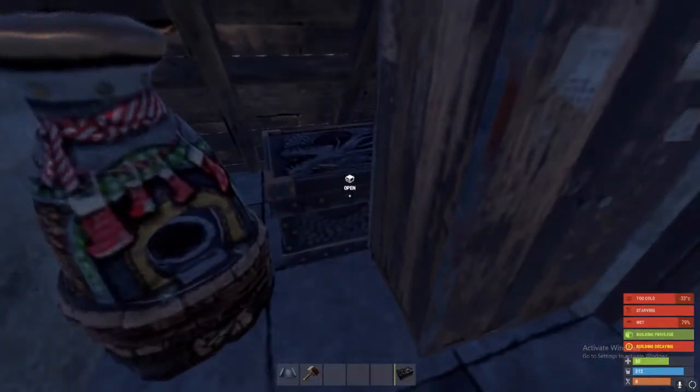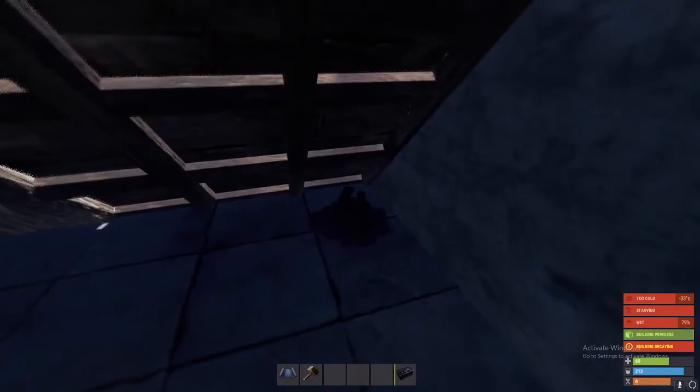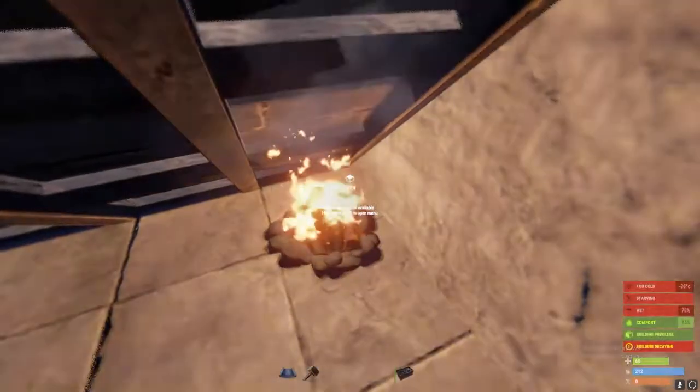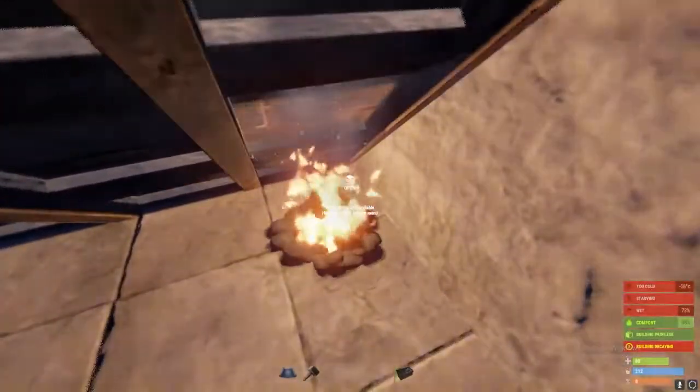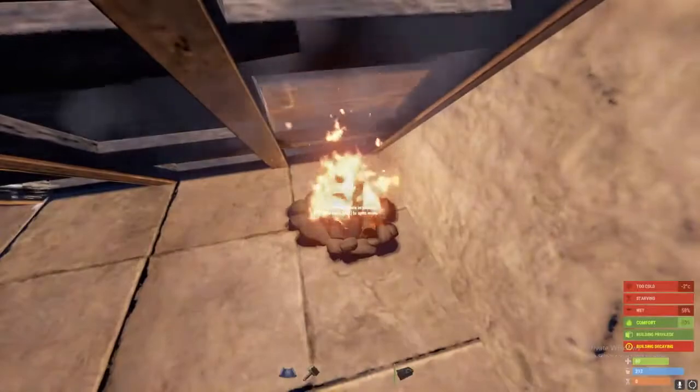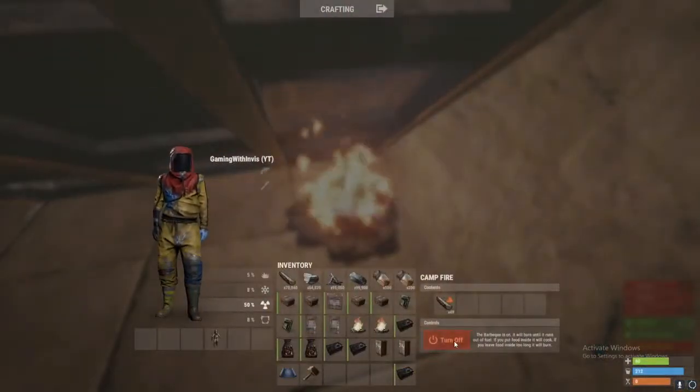So we enter in here — we have enough space for the box, the TC, the furnace, and the campfire. The campfire can be turned on but it cannot light us on fire. If we crouch we might be able to, but other than that we don't need to worry about that.